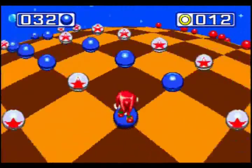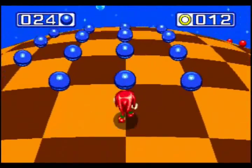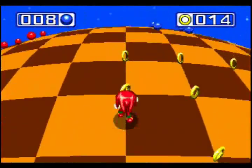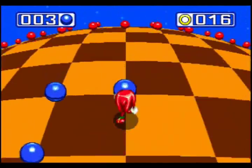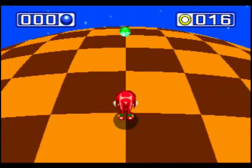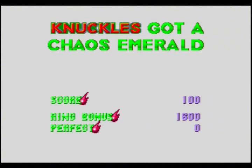So I guess I should explain what the whole deal is — why am I even doing this? Well, when you play as Knuckles, not only do you have different moves, but Knuckles' game is actually quite different. Oh, we've got a Chaos Emerald! He's got different paths he can take — in fact, certain acts of certain zones are completely different, as you will see.